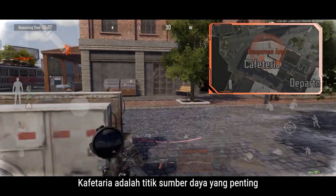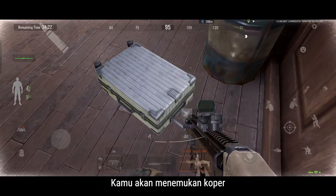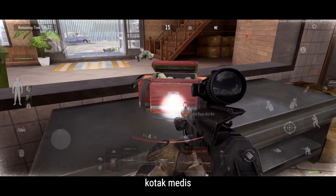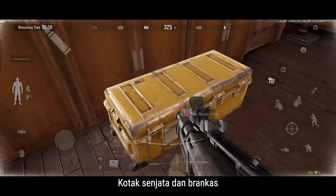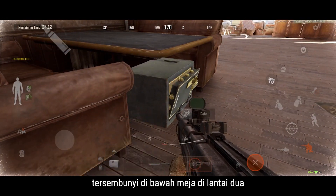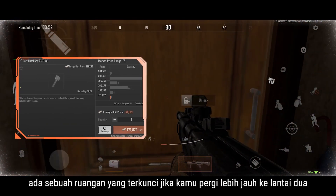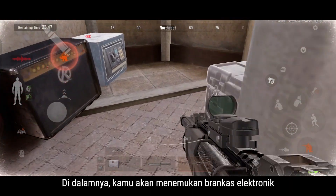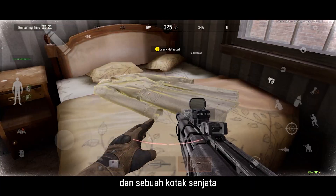The cafeteria is an important resource site on the western side of the map. You'll find suitcases, med cases, toolboxes, and other containers on the first floor. Weapon cases and a safe hidden under a table are on the second floor. In addition, there's a locked room if you go further into the second floor — inside, you'll find an electronic safe and a weapon case waiting.